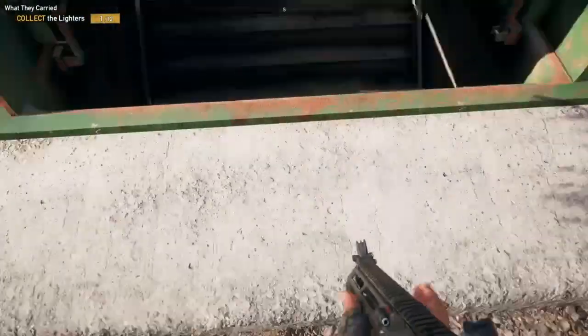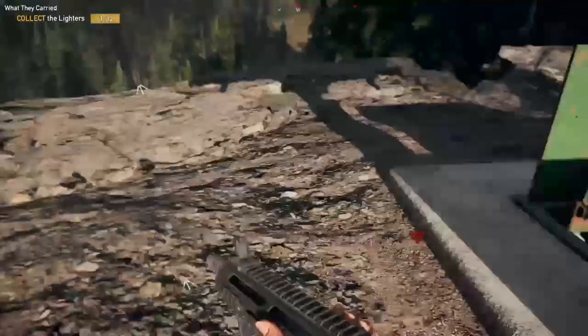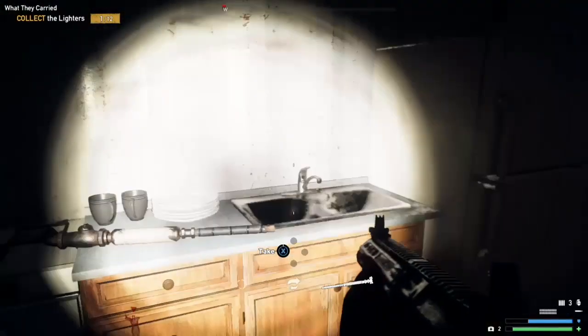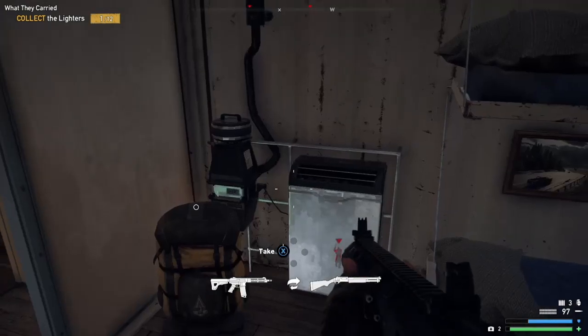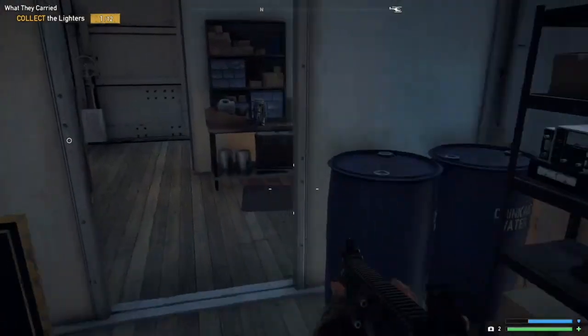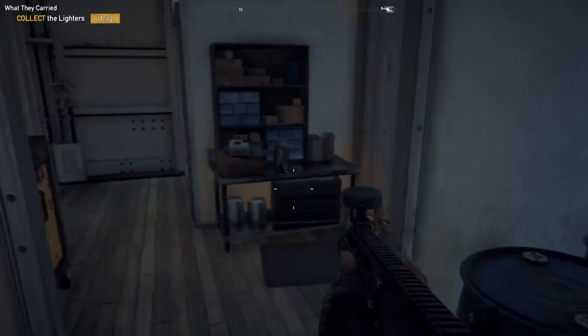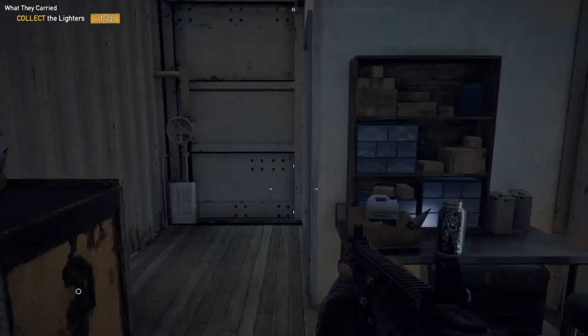I already found the key earlier and forgot to record it. So you're just going to head in there, and I'm going to show you where the shelf is. It should be right there where my gun is aiming at. Right there. Here's the first lighter for Jacob's territory.